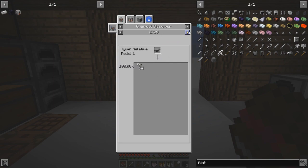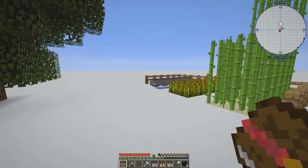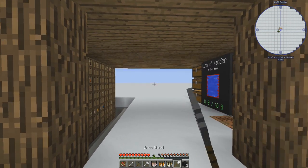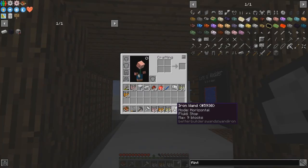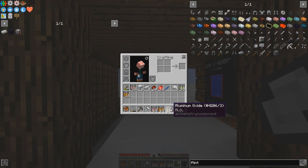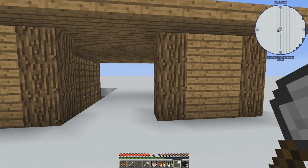Iron is coming from — I'm wondering if I was getting it from minerals. Yeah, we're getting it from mineral salts. I'll do that. I thought I was prepped and ready. I will keep filling these up and get enough stuff for the next episode. Iron wand — what do you do? Horizontal fluid, max nine blocks fluid. Can I shift and right click? That doesn't seem to do anything. Mode horizontal. I don't understand what that does.